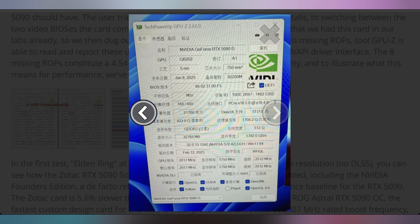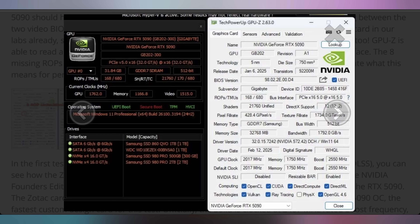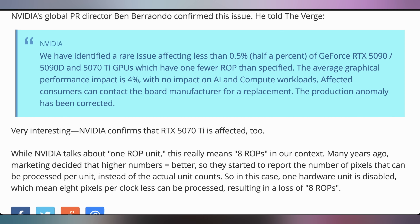Then it wasn't just the 5090 — it was also discovered on the 5090D. It didn't matter which GPU manufacturer it was; it appears it was a defect coming from NVIDIA with their GPU dies. NVIDIA came out and said they've identified a rare issue affecting less than half a percent of 5090, 5090D, and 5070 Ti owners having fewer ROPs than specified. The average graphical performance impact is allegedly 4%.